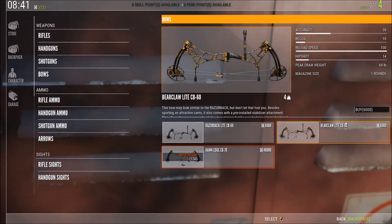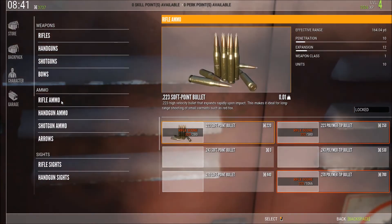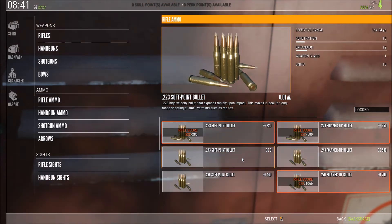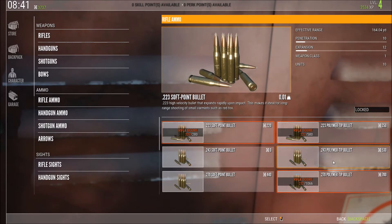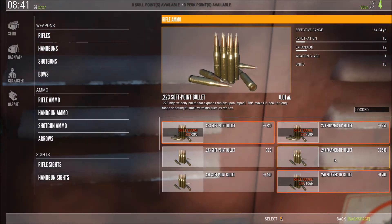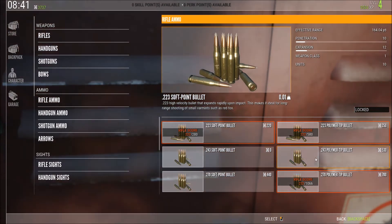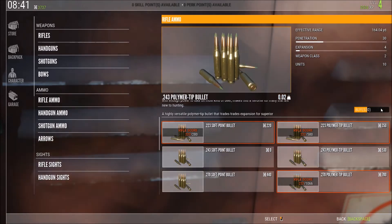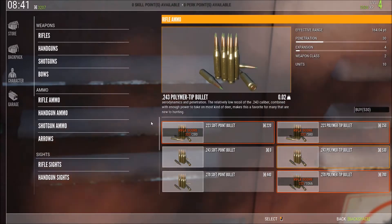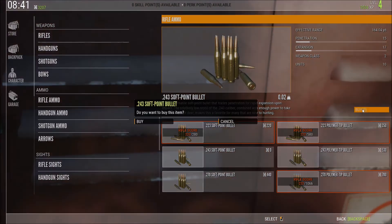I decided to go with the bow. I do need rifle ammo though — I only have three shots left. I actually missed a good-sized fallow buck when I started. I'm thinking if I'd aimed right and had polymer tips I could have killed it. I'm going to go ahead and get one case of polymer tips for when a nice buck or elk shows up, or when I can't get close enough for good penetration. I also need to buy a couple of cases of softpoint ammo since I'm almost out.